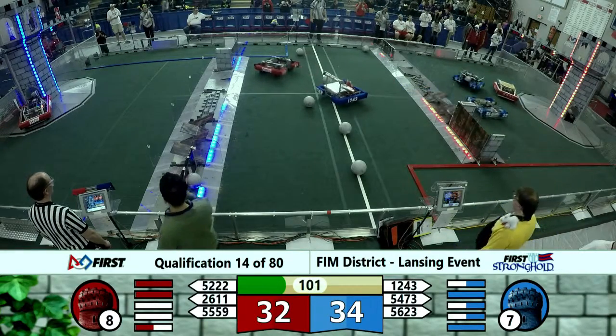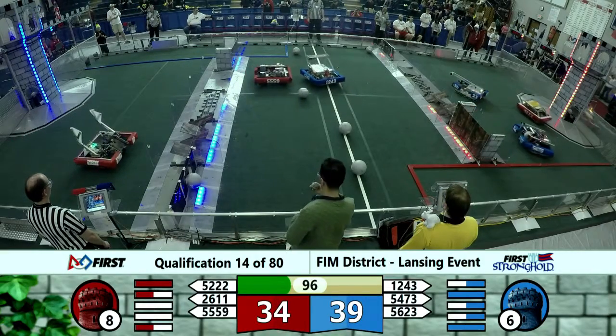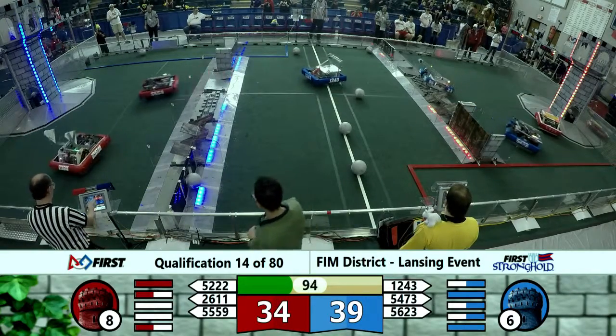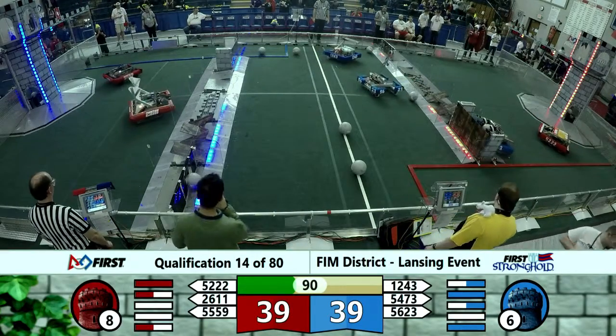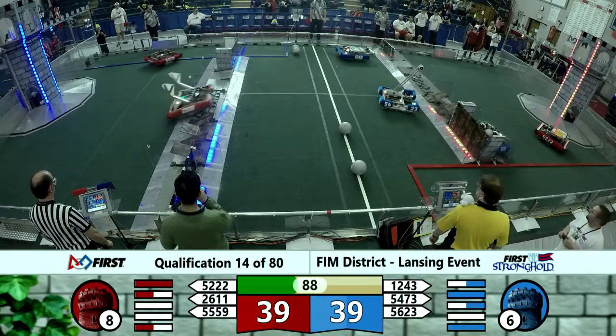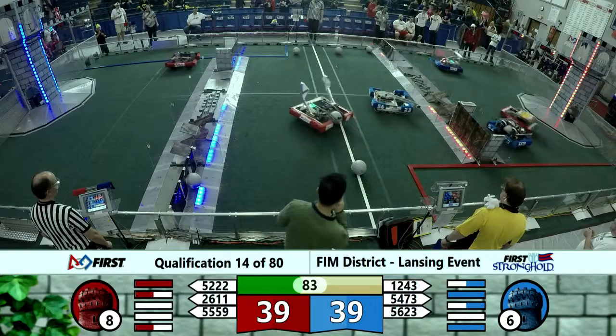Meanwhile, 26-11, Jacktown Vectors, drop a little boulder off. They shoot and score. 55-59 weakens the rampart. 26-11 tries to get over the rough terrain. Let's see if they get back on it to weaken that one as well.